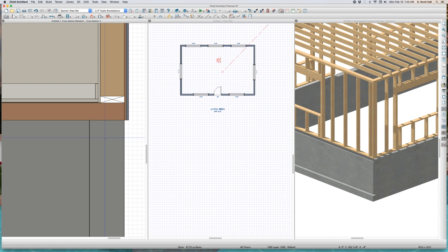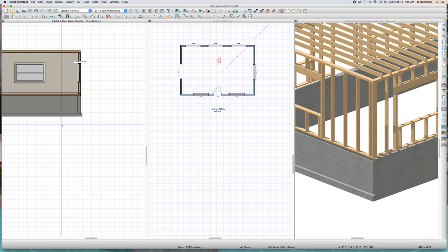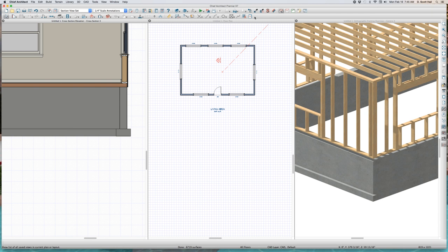I did it! What I was afraid of was I was going to get a sill plate right there, but I don't get a sill plate right there — because Chief is smart enough to figure out that if I have a slab on top, I don't have a concrete sill plate. Watch this — my auto detail. Mickey 2, I did it for you, man. That's pretty good, isn't it? That's pretty freaking good, man.